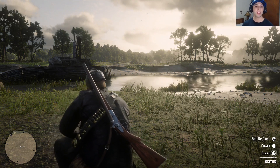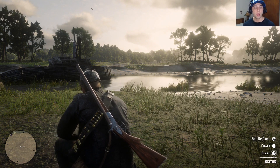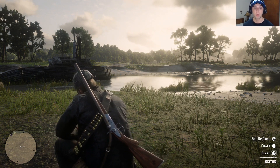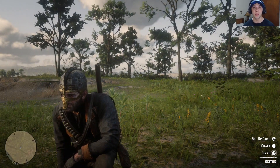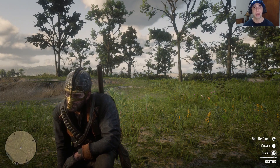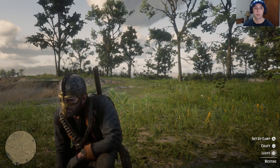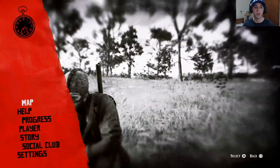Alright, what's up guys, welcome back to another cool finding here in Red Dead Redemption 2. On a previous video we got a pirate sword — I'm wearing my viking helmet — so now we're gonna get a pirate hat. That's right, a pirate hat is available in this game, so we can be pirates and vikings apparently.